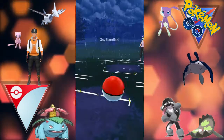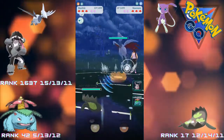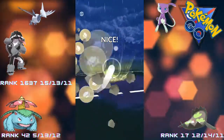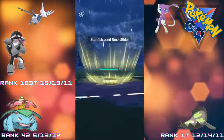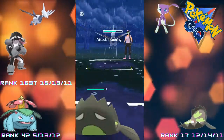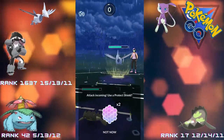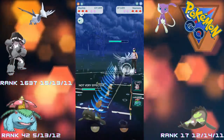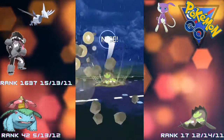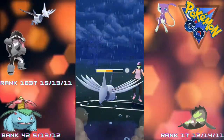Every match seems so close in the great league these days - even in these lower ranks every single match seems tough. Going straight for the Rock Slide here, does a nice chunk on the Skarmory. Now they have the charge move incoming - just the Sky Attack, won't be doing too much damage to us. I think a Rock Slide does slightly more damage to the Skarmory than the Sky Attack does to us, so it's a good matchup. Skarmory vs Stunfisk.